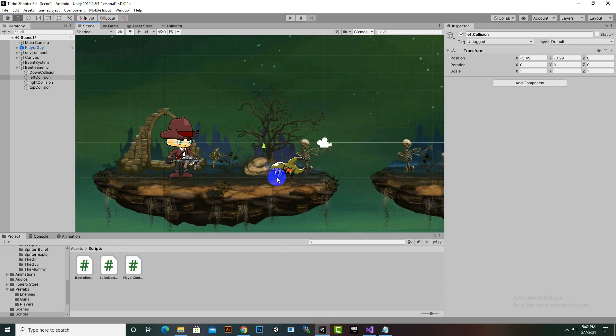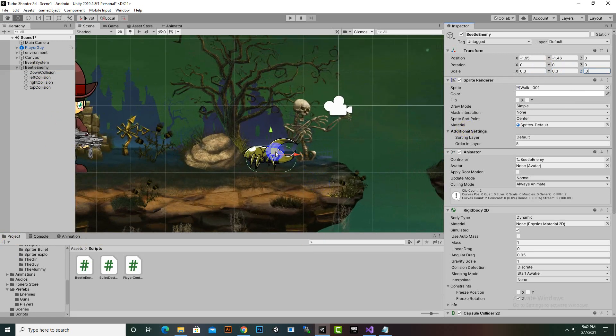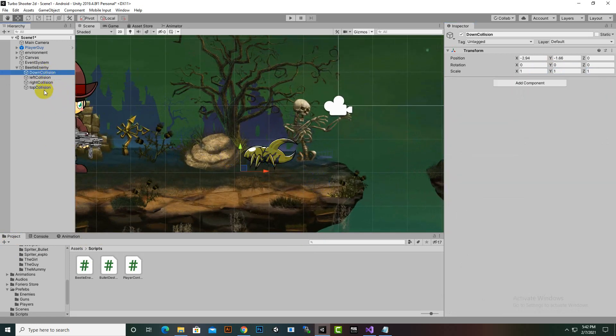I also made the enemy a little bit bigger - I think 0.3 is a better choice. The reason for resizing is to detect its colliders in a better way, and that's why we are changing it.